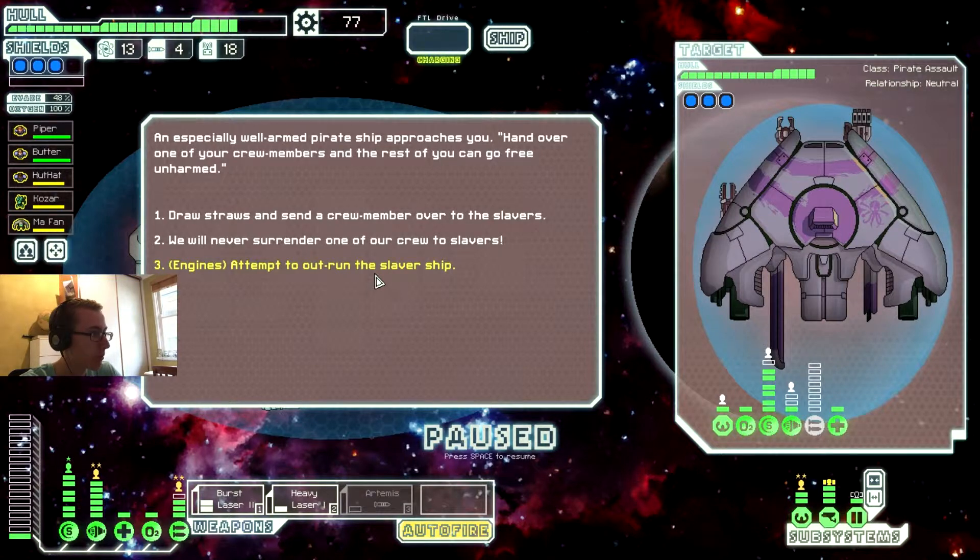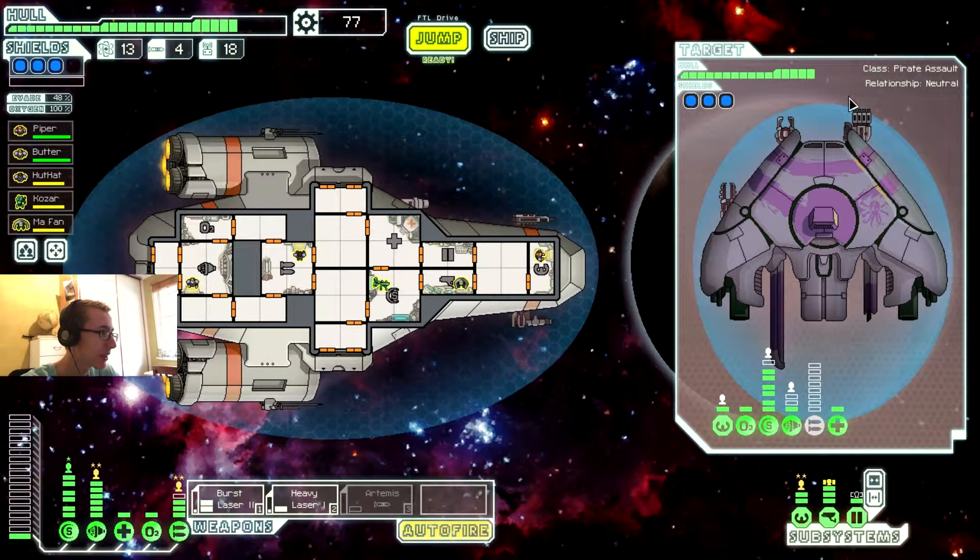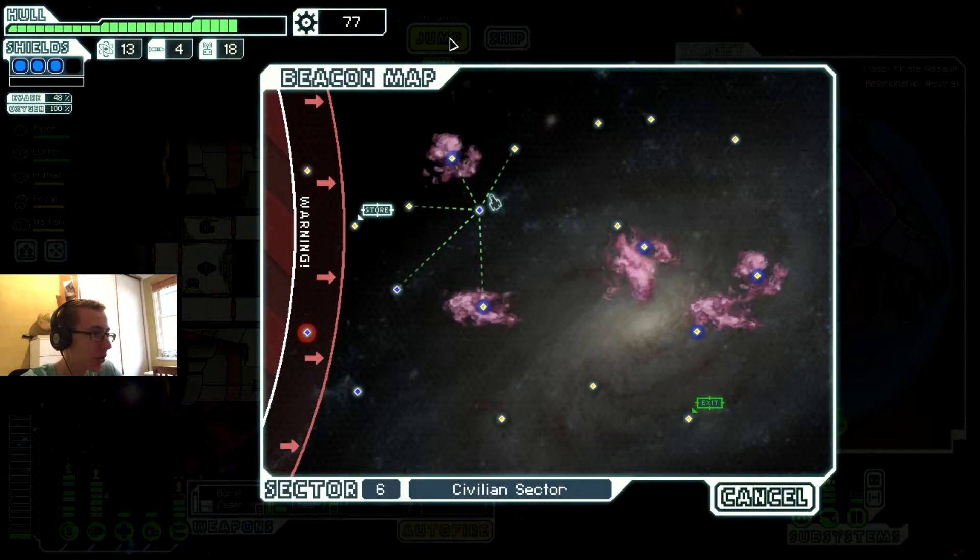Attempt to outrun the slaver ship — yes please. You fire up the engines and try to escape. Their slow ship is unable to keep pace and eventually gives up, returning to the beacon to await an easy target. Get absolutely wrecked because I do not want to verse that. Look at their weapons — jeez. Their weapons are powered down, which is funny.